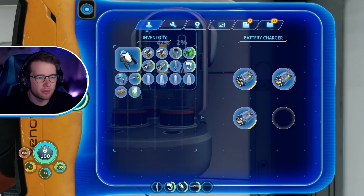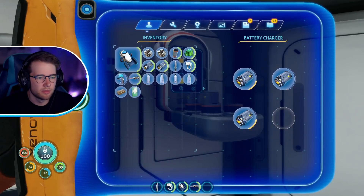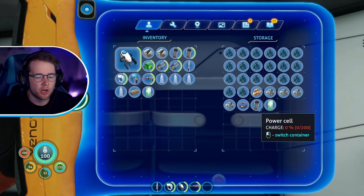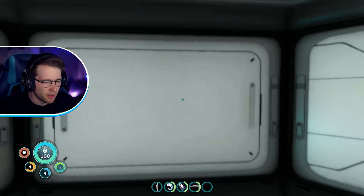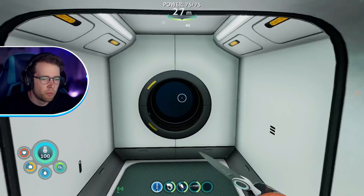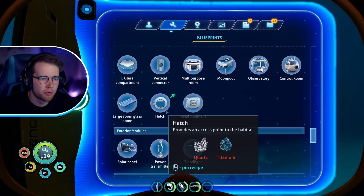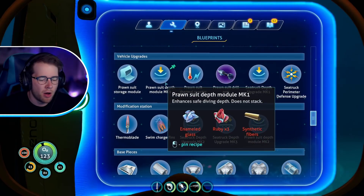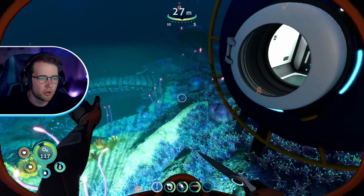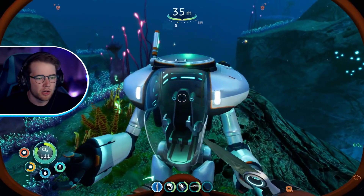I'm gonna need some food. I don't know if I can craft nutrient blocks — that would be quite handy. We're literally making alien organs, skeleton, and tissues — for what?! This is kind of nuts. I'm gonna change the battery for the laser cutter — let's take all these batteries out and switch them around. Laser cutter is pretty much dead. Let's get another power cell — it's a shame we can't charge power cells in here.